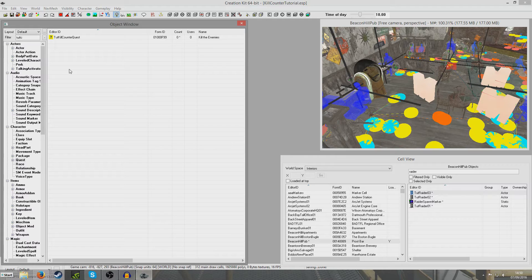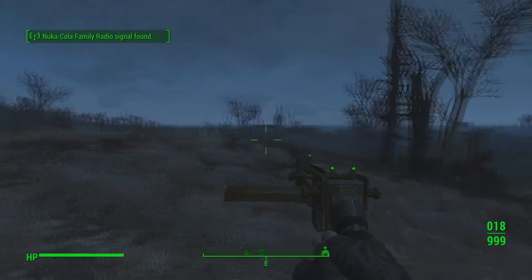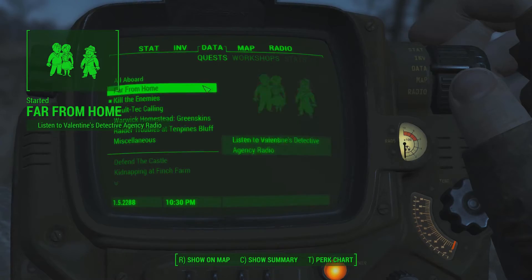Now I'm going to go in the game and demonstrate that working. Kill the enemies has just started. I'm going to go to data quests and it will say kill the enemies. There are the map markers all the way over there — we need to go to where they are.